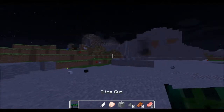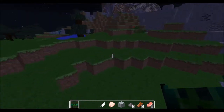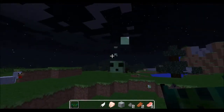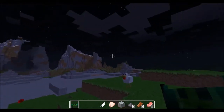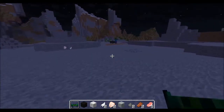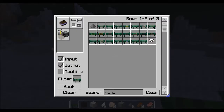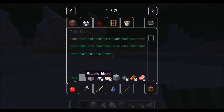Let's get the slime gun. Ooh, this is probably gonna be my favorite. Slime face — it's a little weird. It kind of pops out of you, I don't know, it's kind of creepy. But let's kill something. Eight damage, I think. Let's go to Craft Guide and set item — slime gun. Slime ball in the middle, and the same surround as the other mob guns.